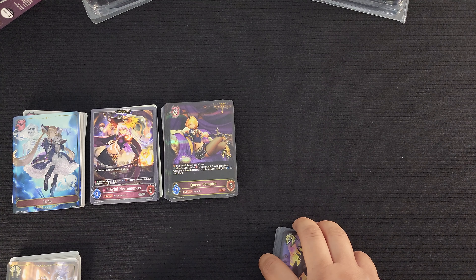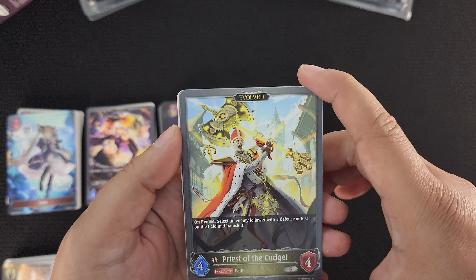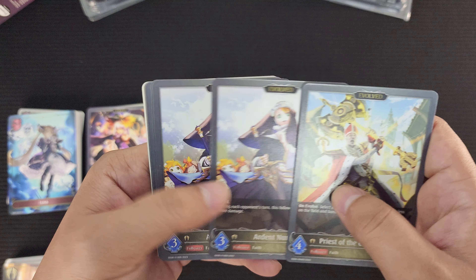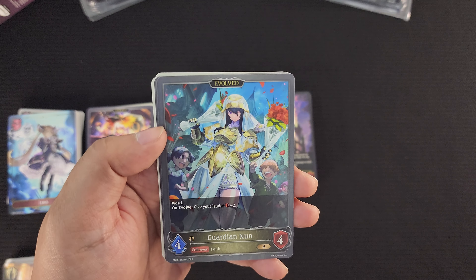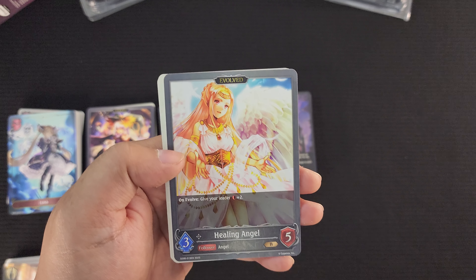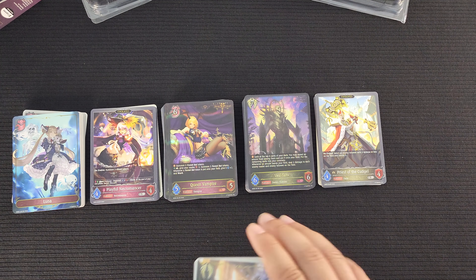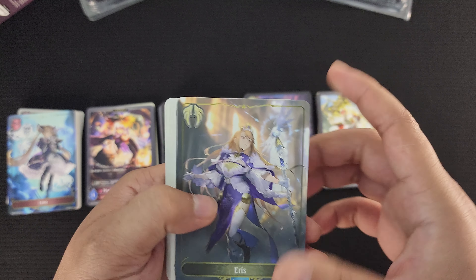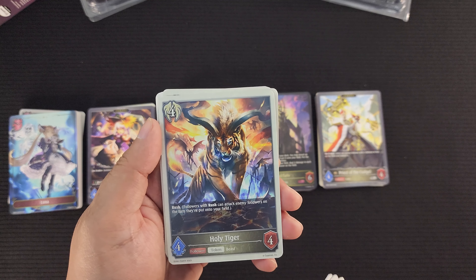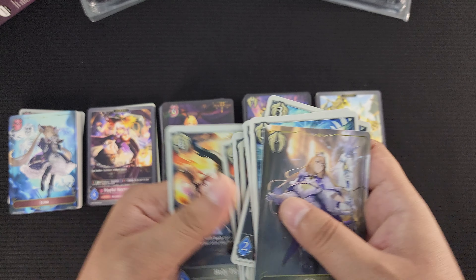Now into the Evolved cards. Priest of the Sujil on Evolve: select the enemy follower with three defense or less on the field and vanish it. Three of those. Ardent Nun gets Ward on Evolve — nice artwork. Guardian Nun on Evolve: has Ward and gives your leader plus two — interesting art, looks like she went to a wedding. Three of those. Healing Angel on Evolve: gives your leader plus two, so more healing for your leader. And your three Evolution Point cards for those who go second. Leader card is Eris. Tokens: Holy Falcon gets Storm — five of those — and Holy Tiger gets Rush. Tiger looks cool, like a dragon demon tiger with horns. Five of each token.